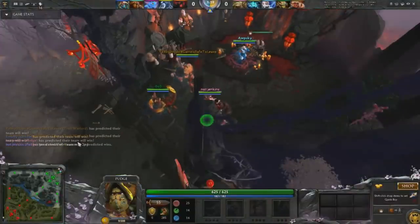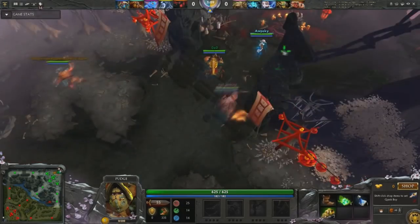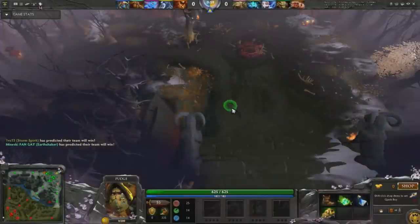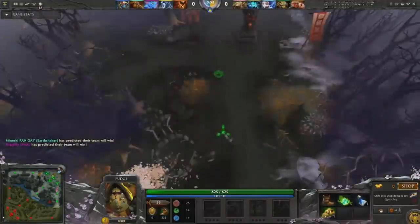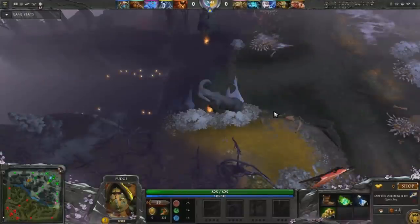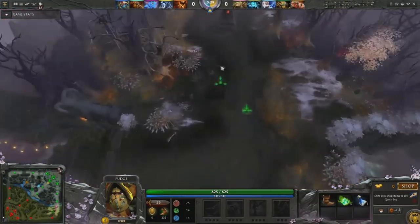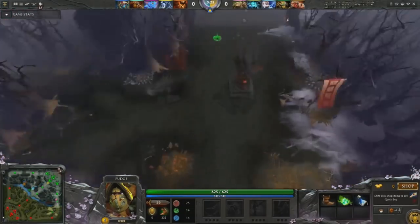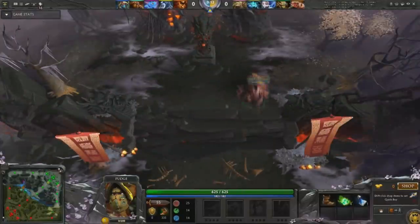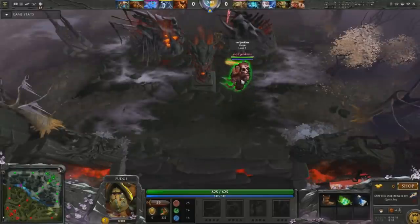As soon as you spawn in, buy your items as fast as possible, ask a support to give you one observer ward, and quickly make your way to the lane to place it. As a Pudge off-laner, you don't want to block any of the pull camps. Place the ward in a spot that keeps you safe from ganks but doesn't screw over the enemy pulls — you want to disturb those pulls with hook. In most cases you don't even need to use hook; you can just threaten the support by S-canceling your hook animation and sit there soaking experience for free.